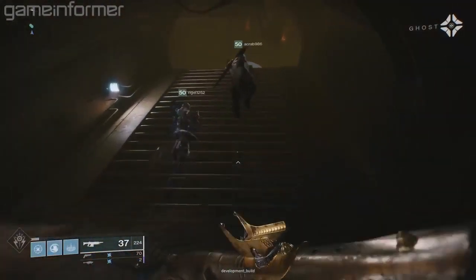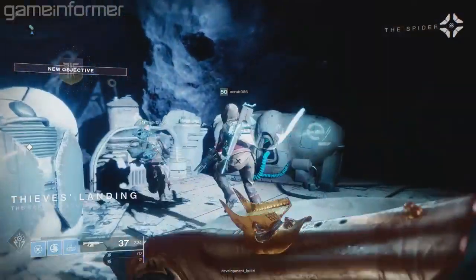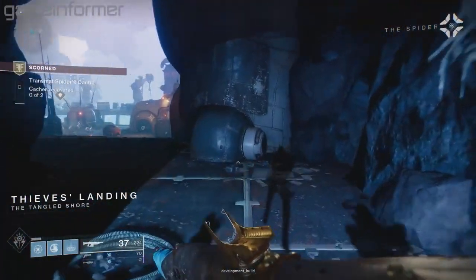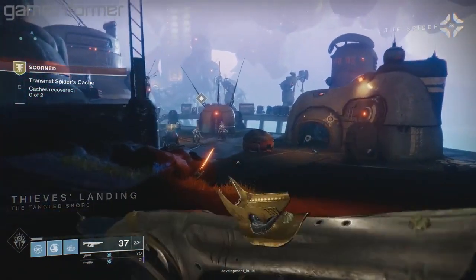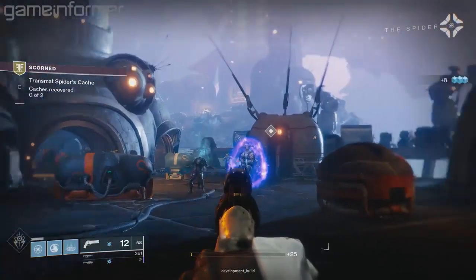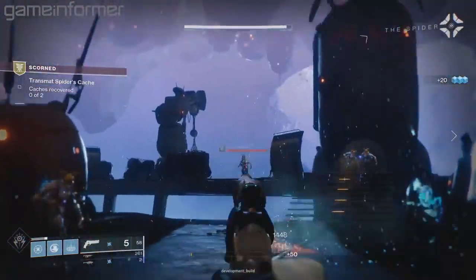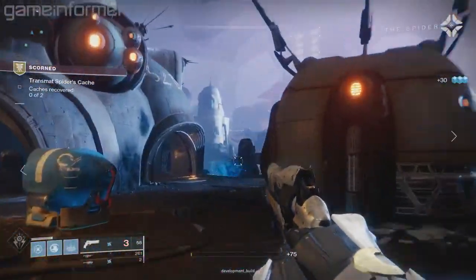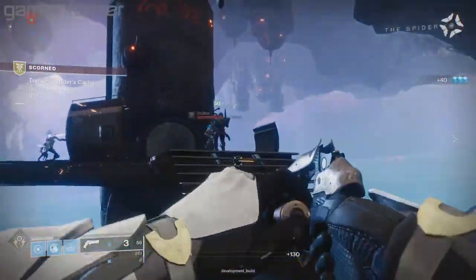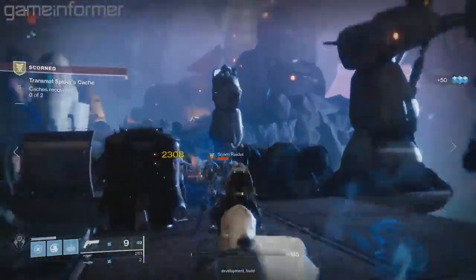This is an early mission from Destiny 2 Forsaken's campaign. This is after the tumultuous events of the first mission, which people saw part of at E3. This is the mission after that — when you're getting introduced to the barons, which are the main enemies. You've already been introduced to them, but now you're going to play against them. And we're playing as the Warlock Stormcaller right now.